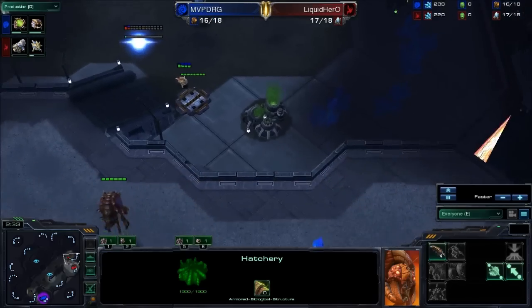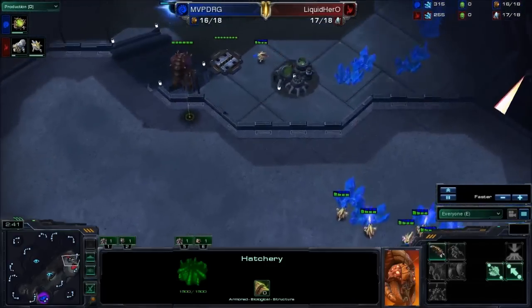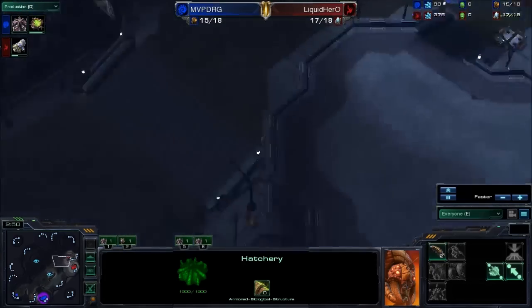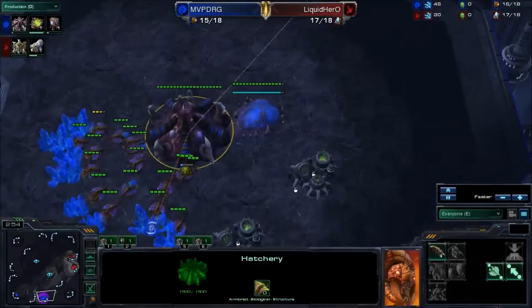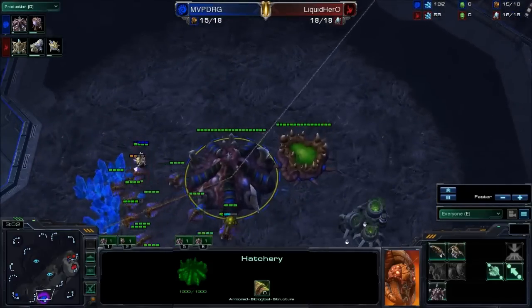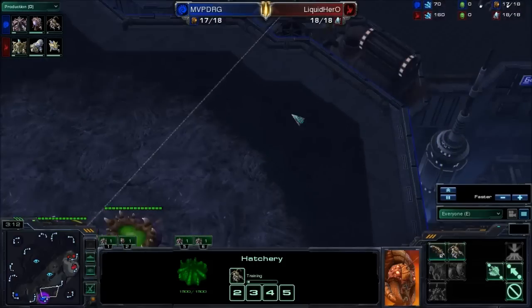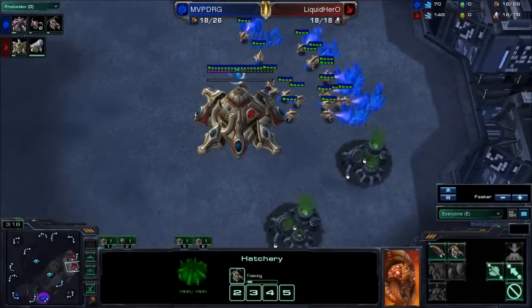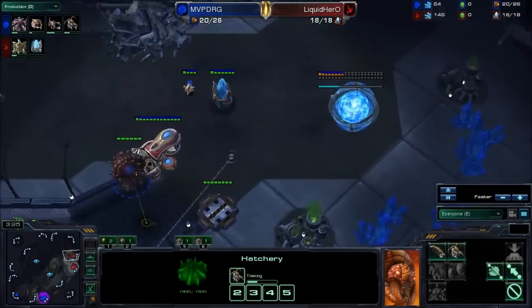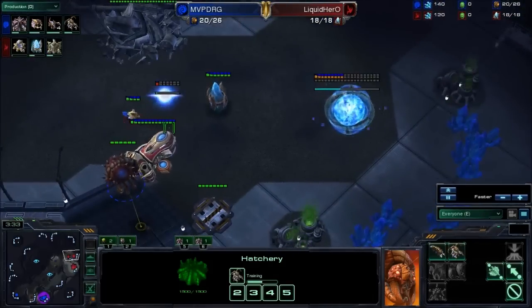Back here we have a Forge going down first — kind of a strange choice. Maybe he was looking to... I'm not sure. Usually you can get away with Nexus first. This is a reasonably long travel distance for the lings to go, so with the 15 pool you could completely get away with Nexus first versus that. But maybe Hero has some really good timing — a Cannon timing or something. I don't really play Protoss so I couldn't tell you. No gas yet from Hero. Putting that 18 Nexus, no pylon quite yet either. And there's the pylon at 18, gonna be putting down a gateway — or actually a cannon — next.